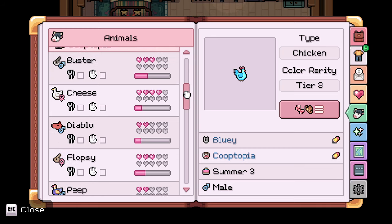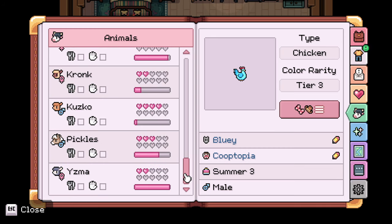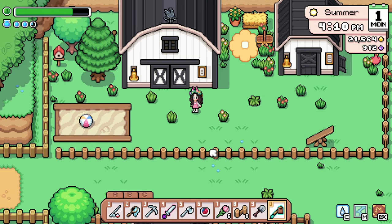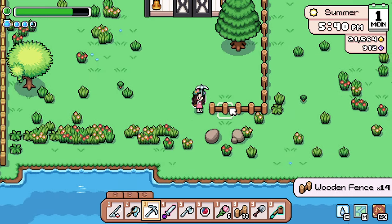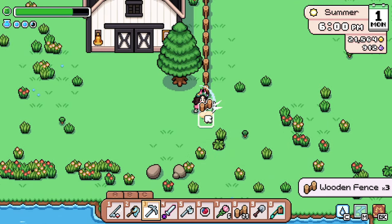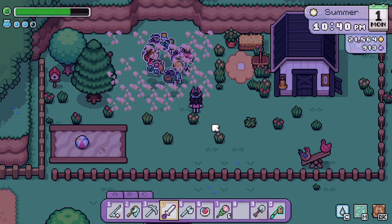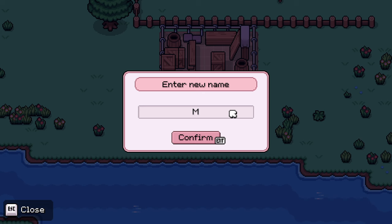During my 100 days playthrough and beyond I was breeding a ton of animals for all the different color variants, and I realized some of my coop and barn areas were getting a little too crowded. I want my animals to have enough space to roam around and graze, so I decided to start expanding into the empty spaces on my farm. I cleared an area down near the river to move my cow barn to, which I thought looked nice and peaceful.